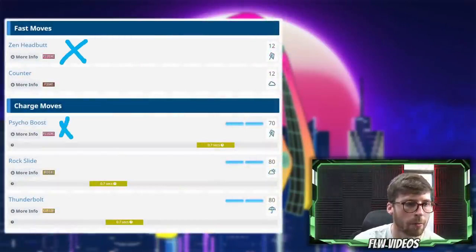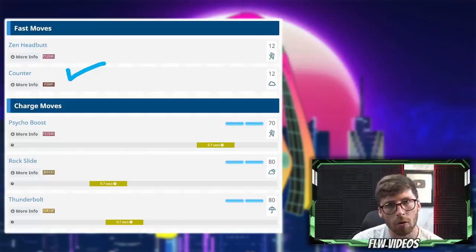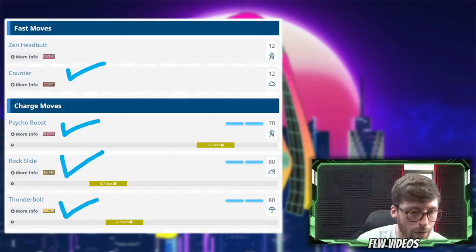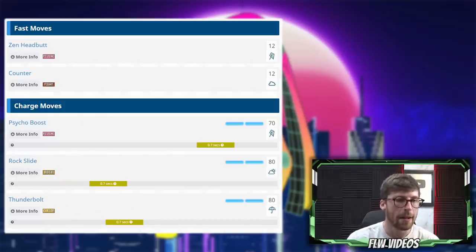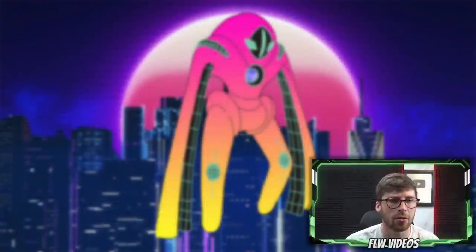Moving on to the moveset — it's a fairly simple moveset, and we're not going to be talking about this Pokemon from the raid side. From the PvP side, PvPoke is going to recommend pairing up Psycho Boost with Thunderbolt. I've had some good experience pairing up Rock Slide with Thunderbolt, so we're going to cover some team building from both movesets. I've actually used Defense Form Deoxys as one of my core Pokemon in the Great League until we got the buff to Poison types and the meta shifted. If everyone can get Defense Form Deoxys now, is that going to shift the meta? Probably.